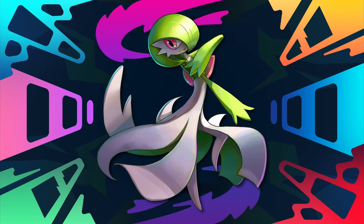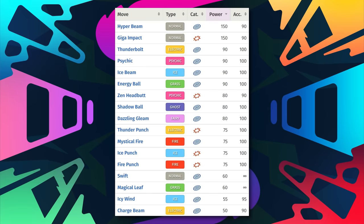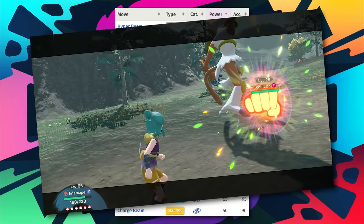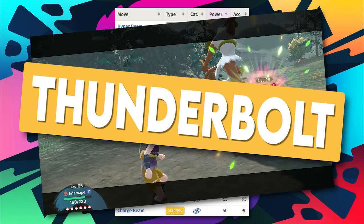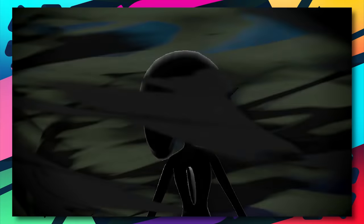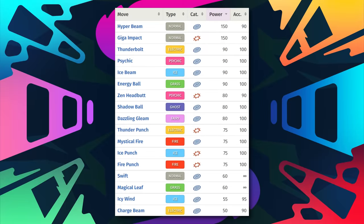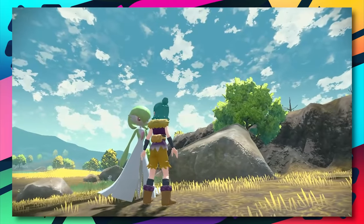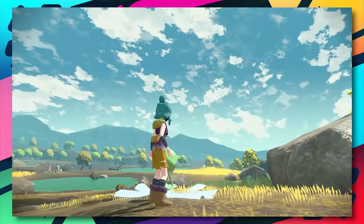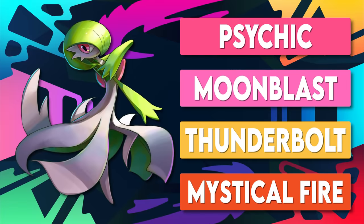Next on the team is Gardevoir, which I chose over Alakazam because of its coverage. Despite Game Freak righting a long-standing wrong by giving Infernape Drain Punch, they still haven't given Alakazam Thunderbolt - which was a big part of my decision. Abra and Kadabra are available early in the Obsidian Fieldlands, so I'd suggest using Alakazam until you reach the Crimson Mirelands where you'll find Ralts. Gardevoir's 125 base special attack and 115 special defense are very good, and its move pool is loaded.